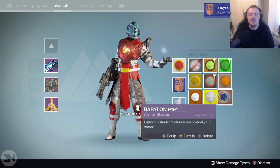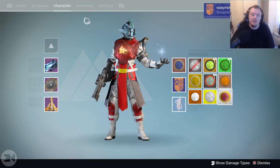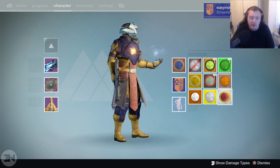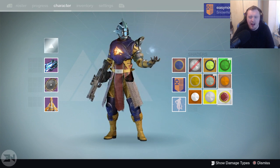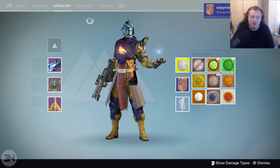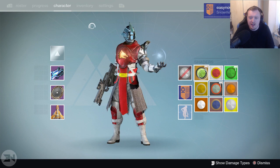Last but not least, a Future War Cult shader was requested, so I picked one at random — Babylon 9191. I kind of like the blue-purple color, it looks badass in a way, but it just doesn't look good at all. I think the worst for me is probably Bright Laurel with that triggering orange belt — oh god, stop it.